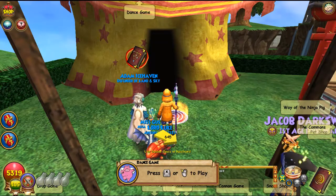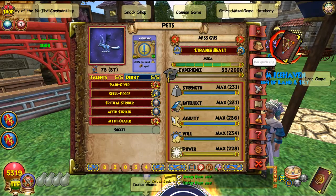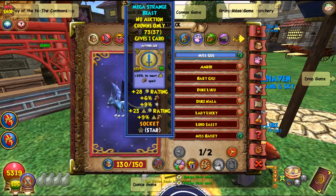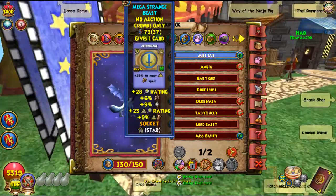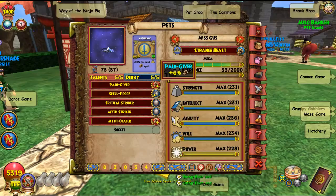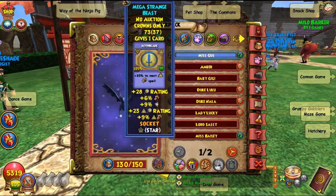Oh my god, oh my god, did I get it? You didn't get Defender, but I think you'll be fine with it — it isn't the best. Have a look yourself. I'm speechless. What is wrong with my pet? Pain Giver, Spellproof, Critical Striker, Myth Striker, Dealer — it's actually pretty good. Don't you think?